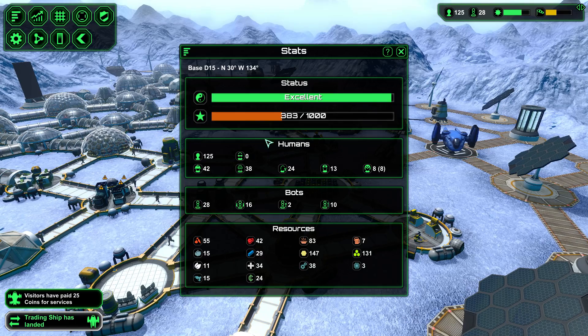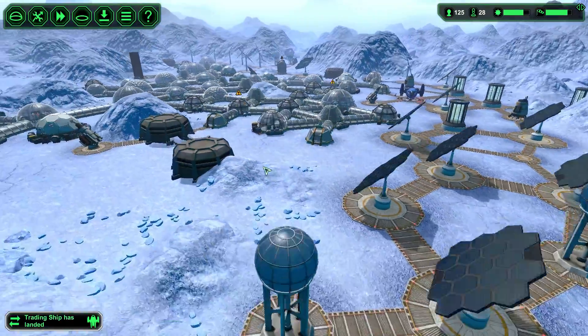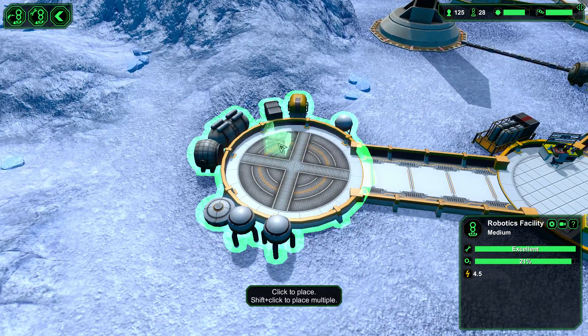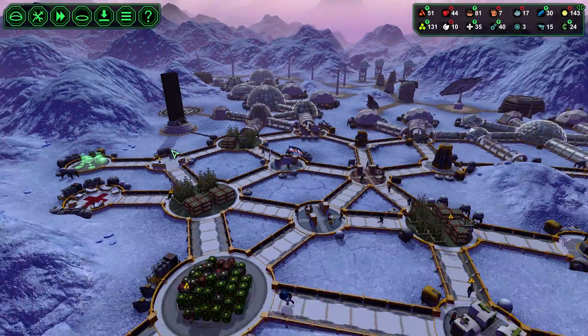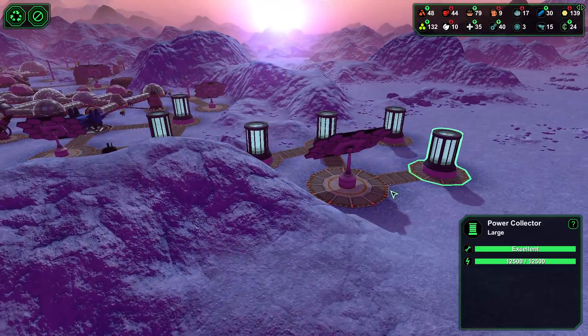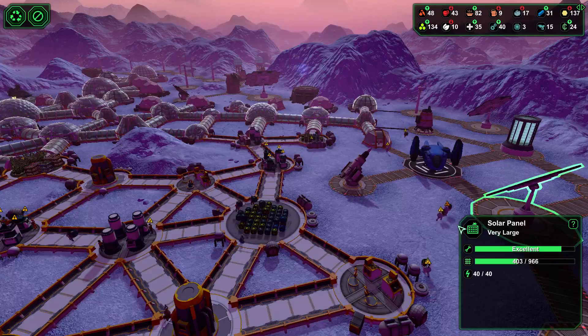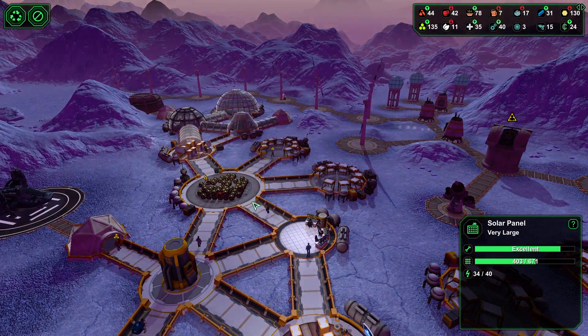Up to 28 bots — 16 of those are carry bots and 10 of those are driller bots. So we could throw in another robotics factory, which I think I did right here. I'm actually going to do a couple more of those. 125 people in the colonies — not bad, not bad at all. And then power storage kind of galore, generating almost three times of what we have.